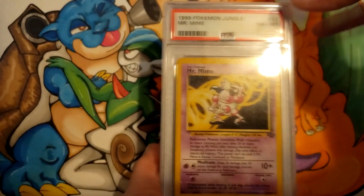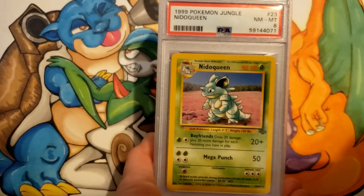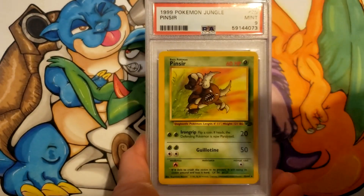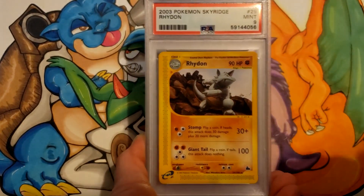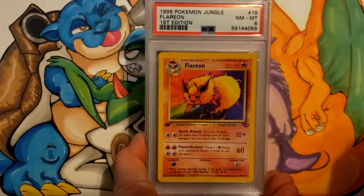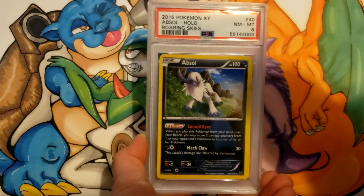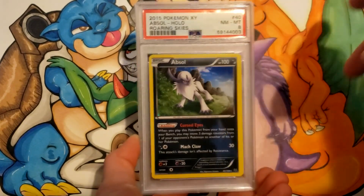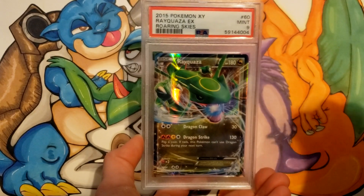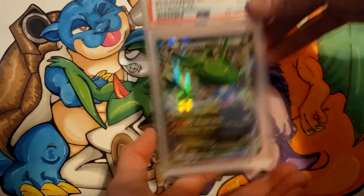More Unlimited Jungle: Mr. Mime an 8, Nidoqueen 8, Pidgeot got a 10, Pinsir a 9. Rhydon from Sky Ridge got a 9. Then back to Jungle First Edition: Flareon got an 8. Random Absol Holo from Roaring Skies got an 8. Rayquaza EX from Roaring Skies, a 9.